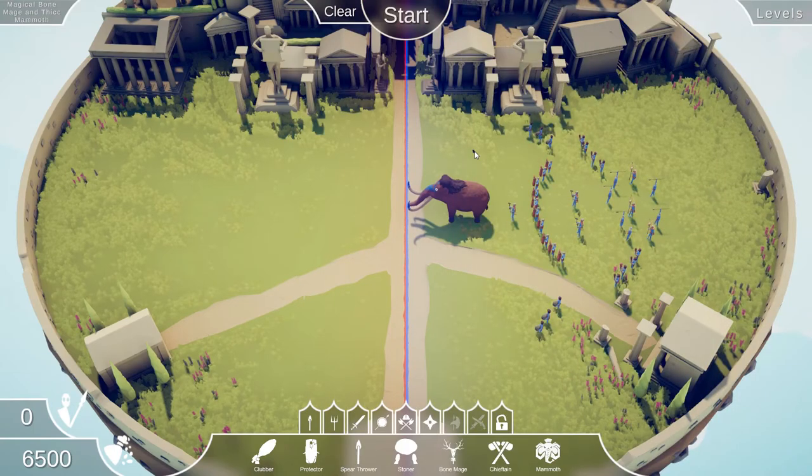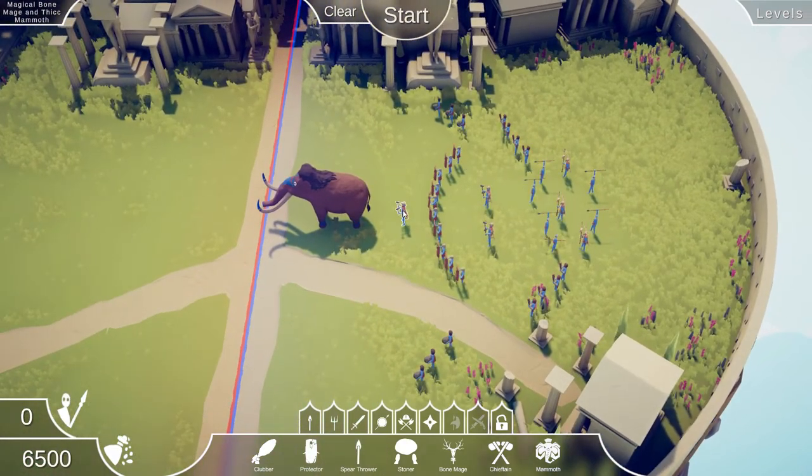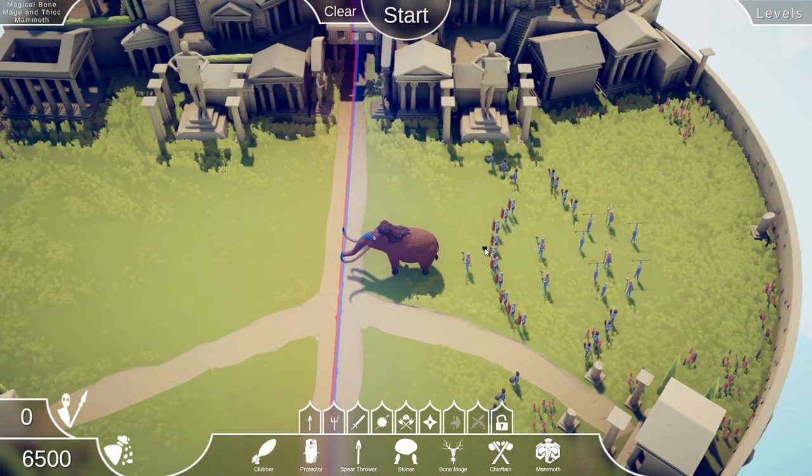Alright, here we go. This one is called Magical Bone Mage and Thick Mammoth. Let's see what we can do here. We've got 6,500 points, we have all of the factions available to us. We've got a Thick Mammoth Boy, some Shielders, some Chieftains, some Spear Throwers, some Bone Mages. It just looks like everything tribal, everything that you could imagine.